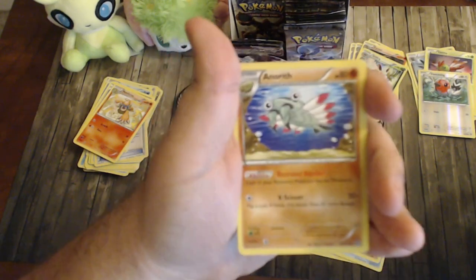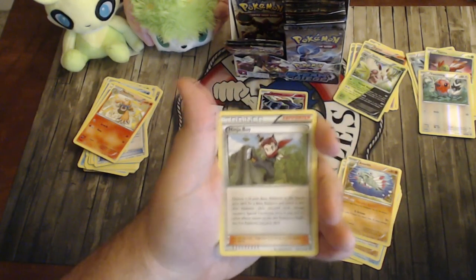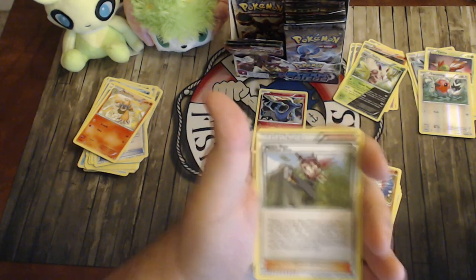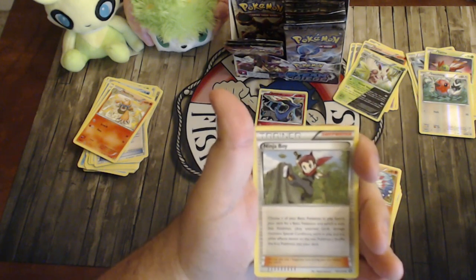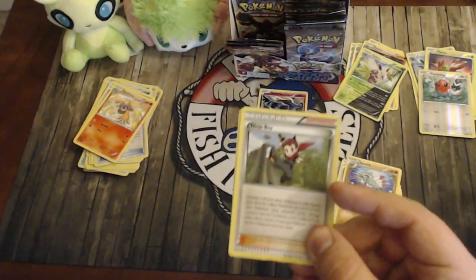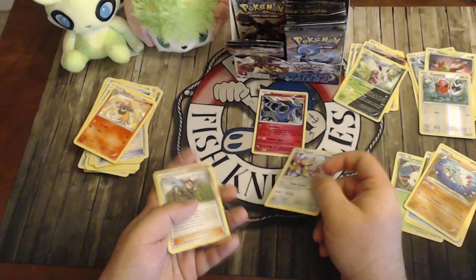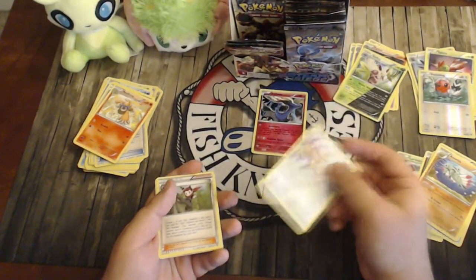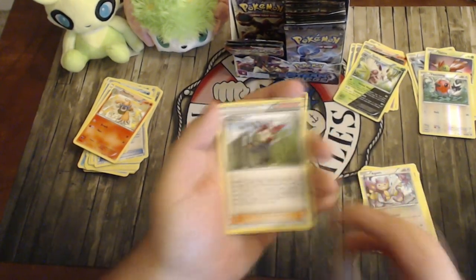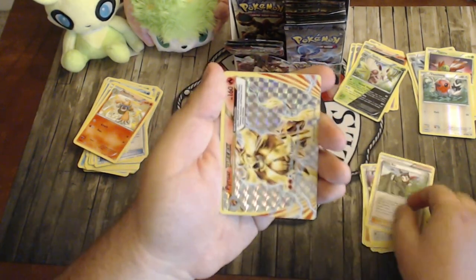Also in pack eight: Anorith, and Ninja Boy — another great card. You choose one of your Basic Pokémon, search for another Basic, and switch them — all attached cards, damage counters, and status stay on the new Pokémon, and the first is shuffled back. So if you have Aipom out that's been in play a turn and you Ninja Boy it into Zygarde, you can immediately put down Zygarde BREAK since it counts as being in play. It's not great right now in a Night March format but once Night March rotates it'll be a very good card.